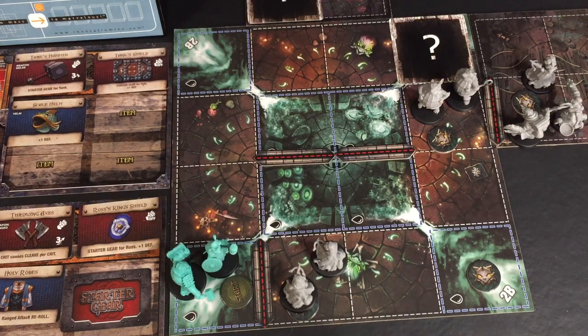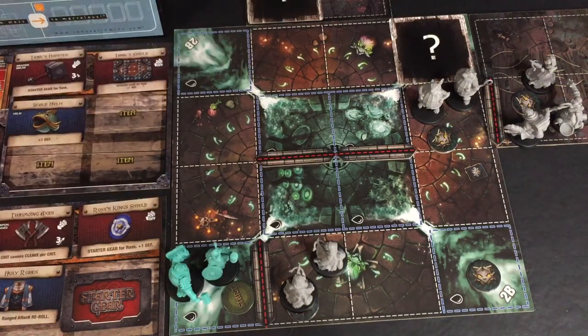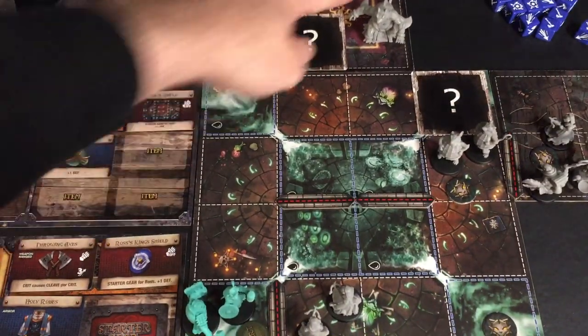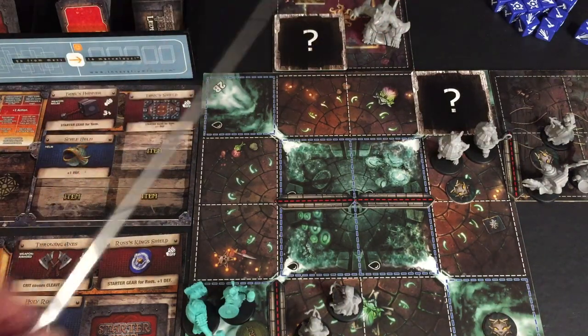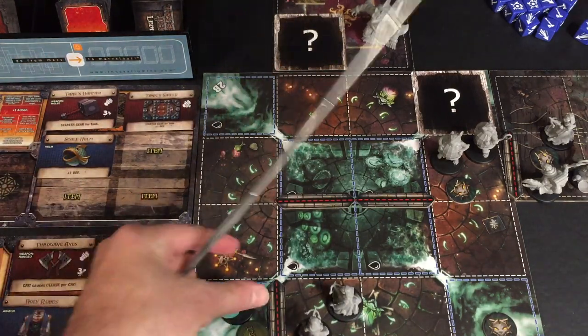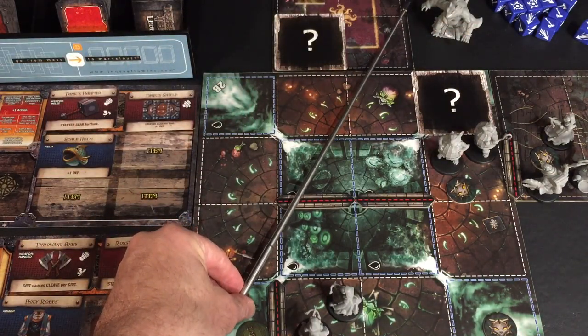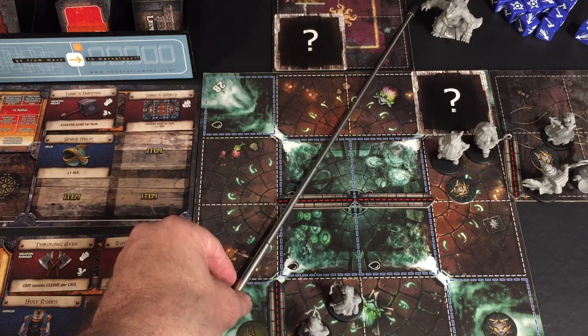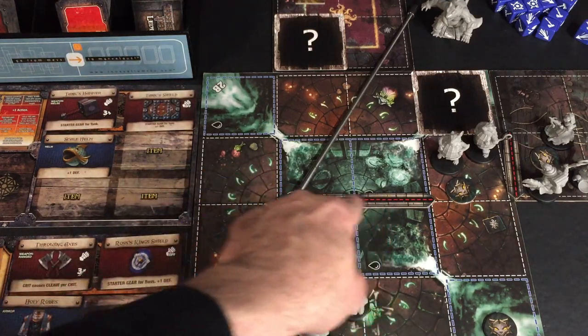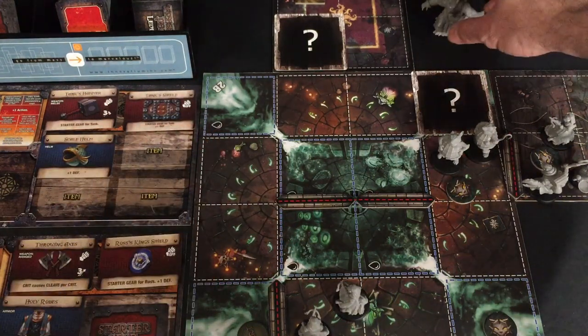Enemy line of sight is drawn diagonally or straight ahead; all other attacks are only orthogonal. So, Ross comes up first. If we move here, we might automatically activate the Brute — but drawing a line from the back corner to the opposite back corner still passes through that red wall. These red walls block line of sight, so we can move here and not draw the Brute's aggro.